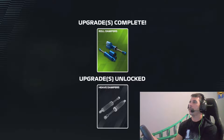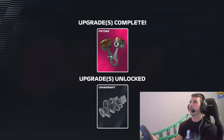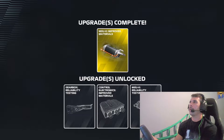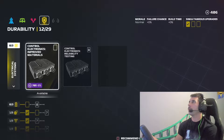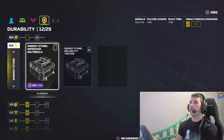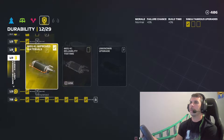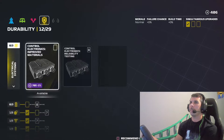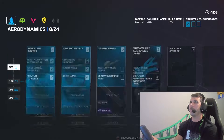Looks like our roll dampers came in, pistons came in, MGU, improved materials. We don't have enough credits to do anything else. We really need to upgrade our facility so we can get stuff done quicker. We don't have enough credits to do anything else, so we're just stuck with where we're at.